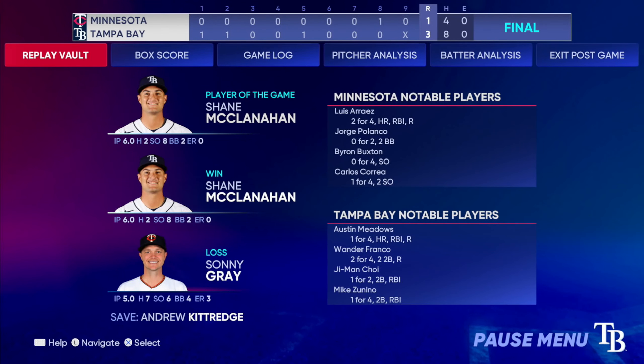Final line for the victorious Rays: three runs, eight hits, no errors, left nine runners on base. For the Twins: one run, four hits, no errors, left seven men on base.